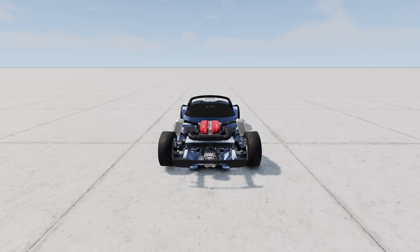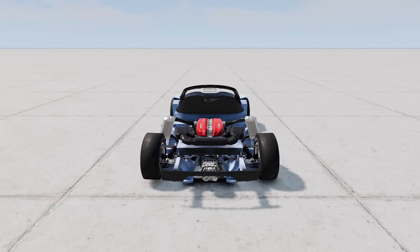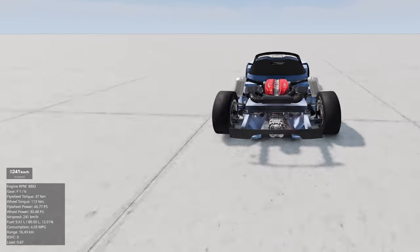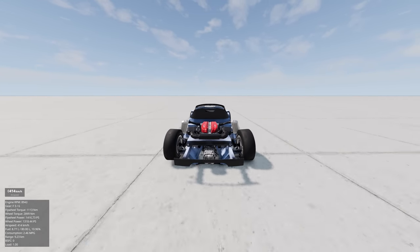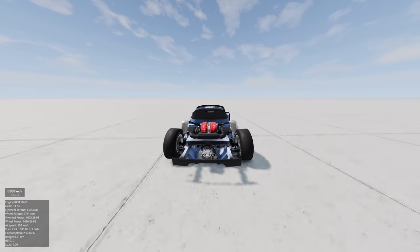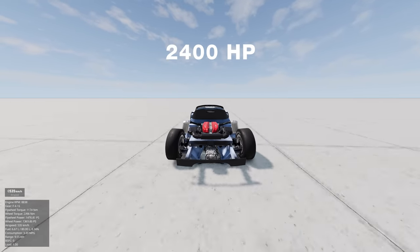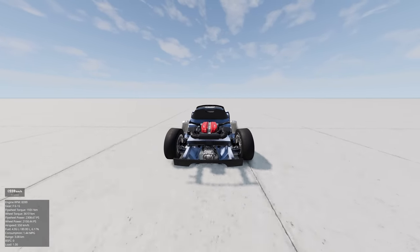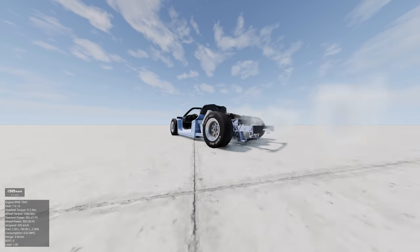Anyways, let us turn it on and let us go. So the gear ratios are really, really weird. This is first gear. We actually got it only 300 kilograms lighter from the previous one, but we have even more power this time — to be exact, 1,700 horsepower. But we also have NOS, which takes us up to 2,400 horsepower. It kind of wants to turn. NOS moment! Oh, 575. This thing is a complete beast.